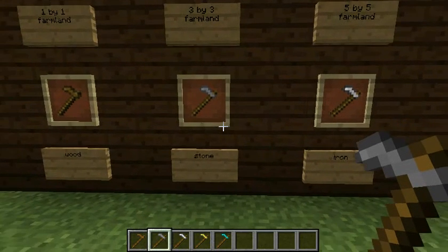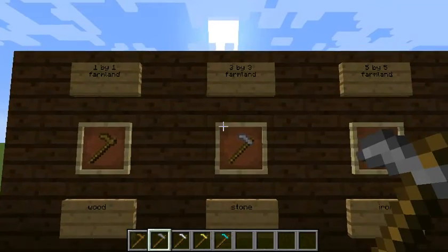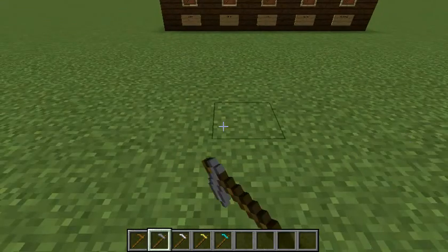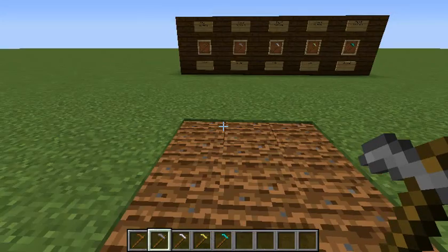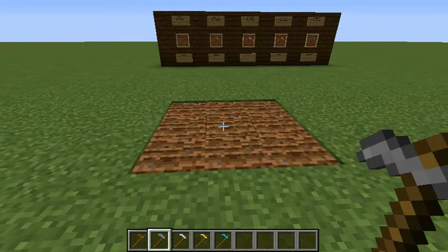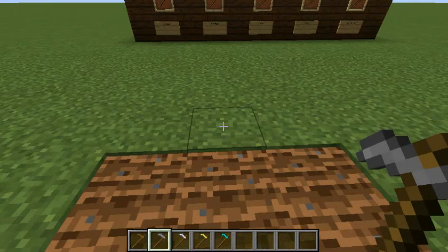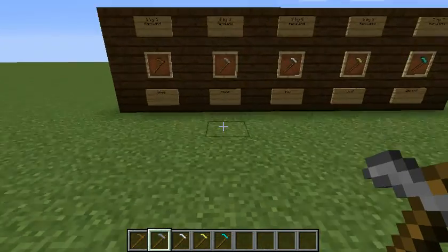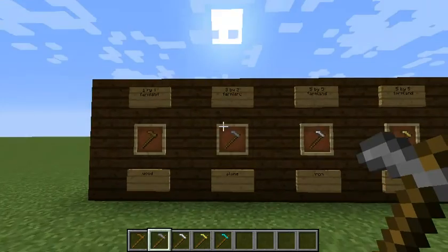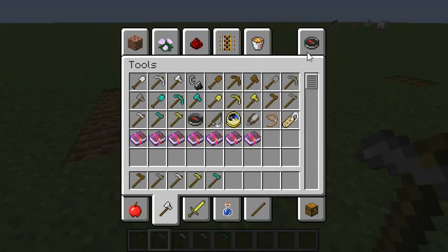Now it's time for the stone hoe. It creates a three-by-three area of farming. Let me show you — right-click increases the three-by-three area of farming. And by the way, this does take up dirt.